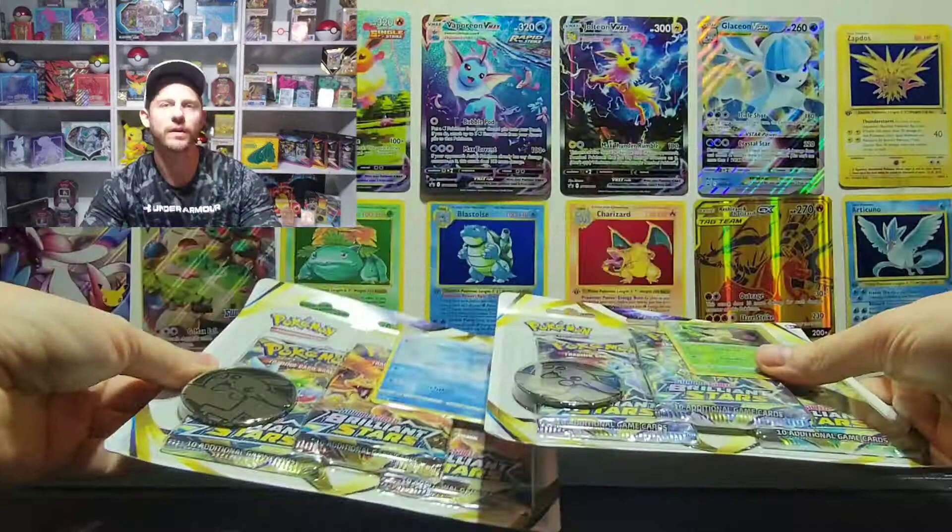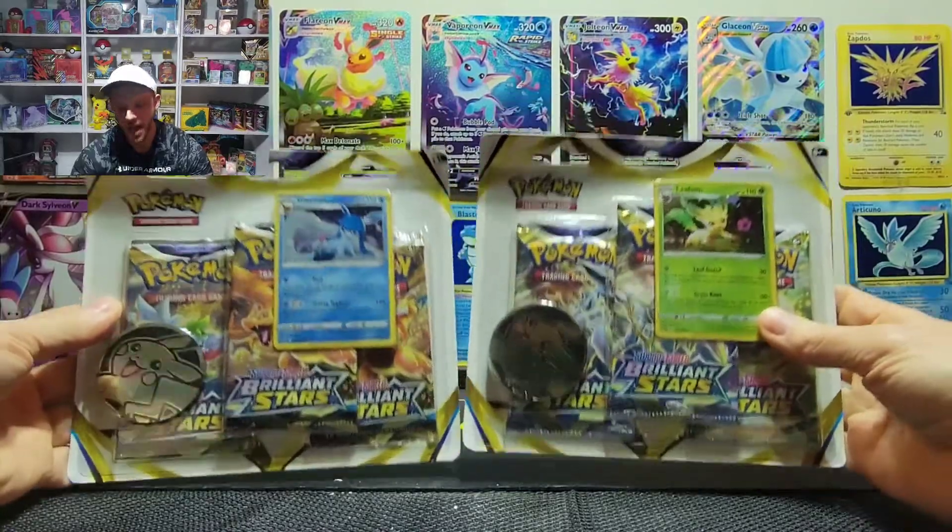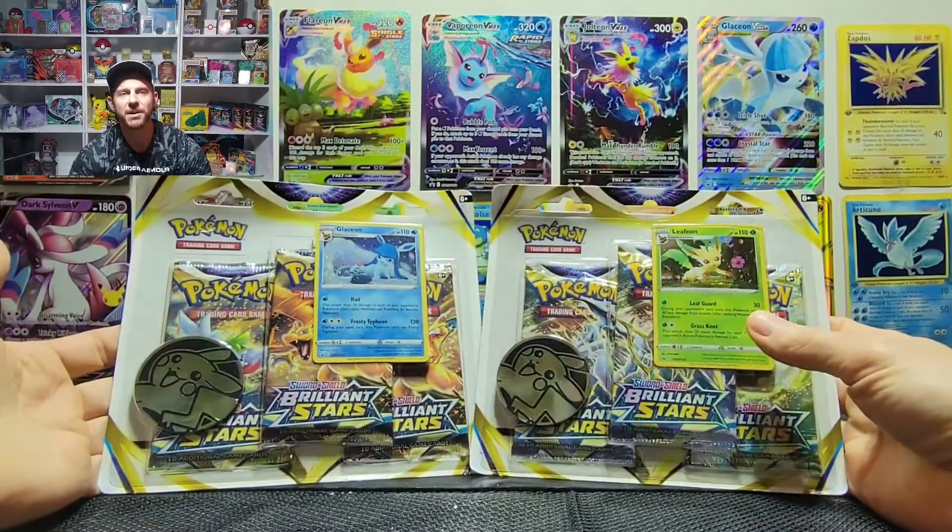Hey guys, Jared here with Five Pack Magic, welcome to the studio. We are right in the middle of Brilliant Stars season and I have thoughts — back in the day booster boxes and ETBs seemed to have the absolute best hits, especially booster boxes with some guarantees inside. But they kind of stopped doing that — you're getting booster boxes with duds or fully stacked ones. Three packs seem to be where it's at right now, and we're going to put that to the test.